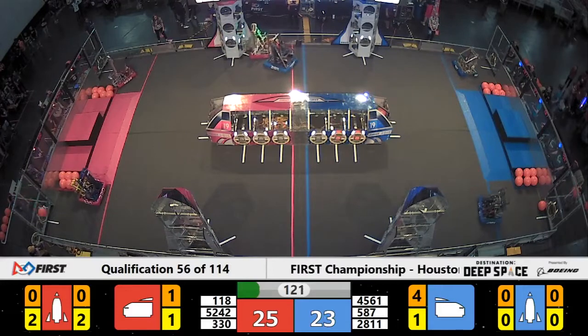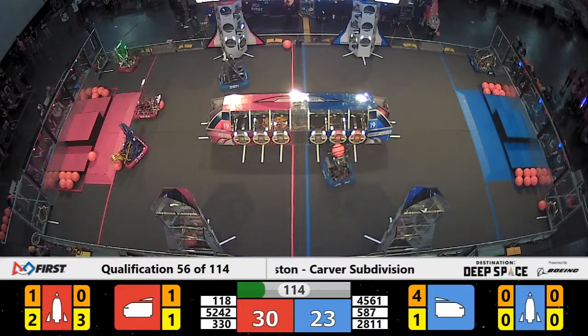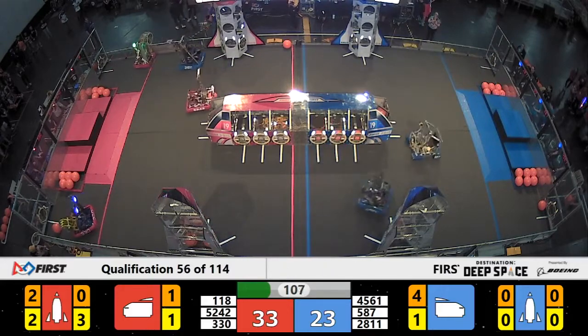4561 Terabytes, sponsored by Solera Automation, put cargo into their cargo ship. During this match it looks like both alliances opted to put on null hatch panels — those ones with the white lines on them. Those null hatch panels give these teams no score.